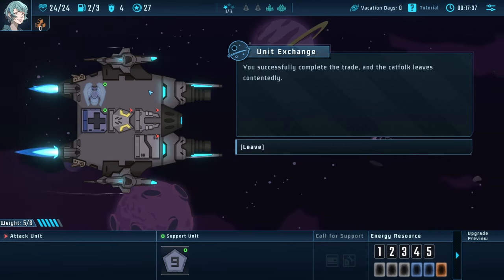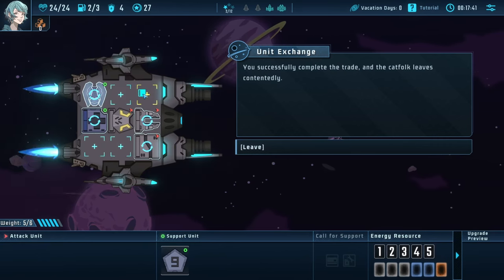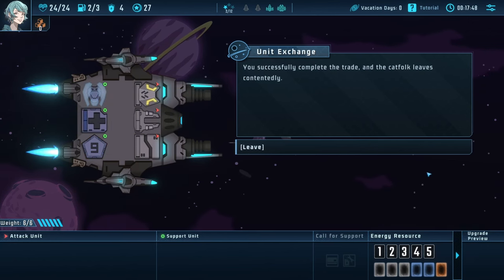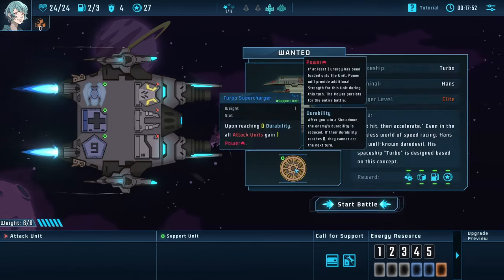Hey, what happened to one of our weapons? Did I do something silly and get rid of it by accident? I guess I did. That's fine — we have a weapon to replace it. We'll throw this on. That was our one event, so we'll do our next combat.